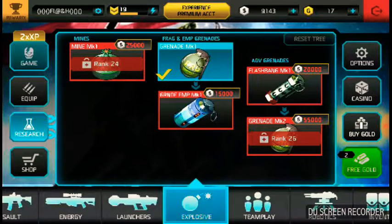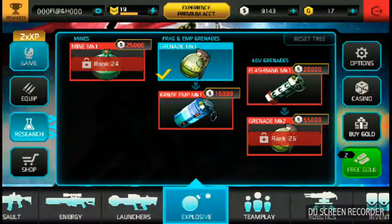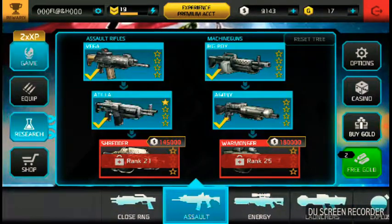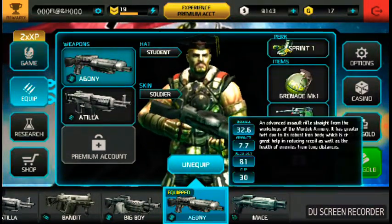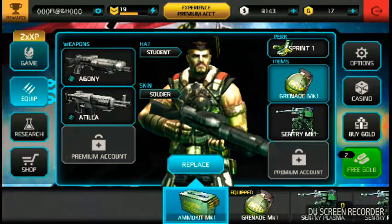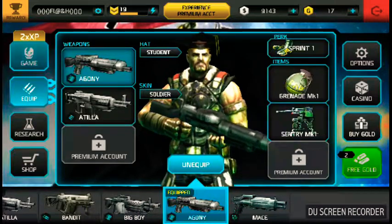If you have a low level like me — I am just level 19 — I'm gonna show what is good for you. At level 19, you should take Sentry MK1 with Gender MK1. You need a lot of bullets, so you don't need to waste on buying ammo. I've kept two items: Sentry MK1 and Gender MK, and I don't need to waste keeping ammo.